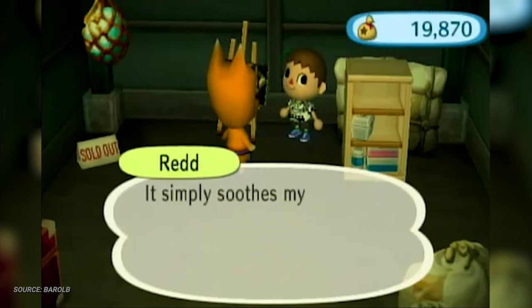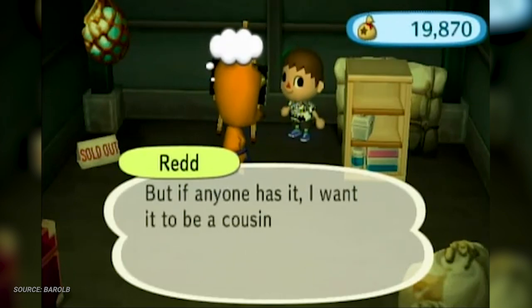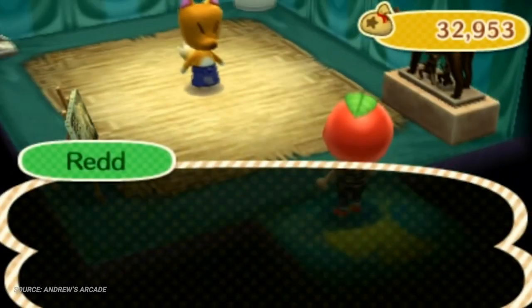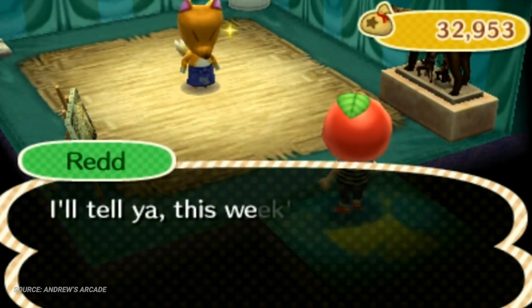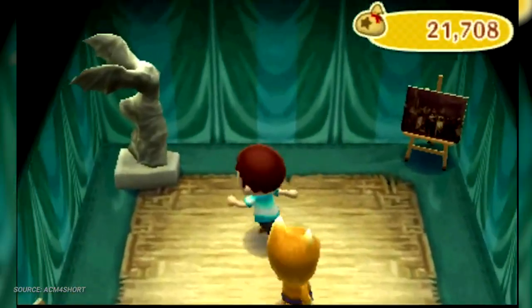In pre-New Leaf Animal Crossing games, it was impossible to tell if a painting was real or fake, as the models in the game were the same regardless. Unless you purchased a painting from Tom Nook, there was a 50-50 chance that the painting you acquired would be a forgery. Acquiring art from Crazy Red was a gamble, but in New Leaf, forged paintings now bore subtle differences from the genuine article, such as the hand position of the Mona Lisa being swapped in its forged version.